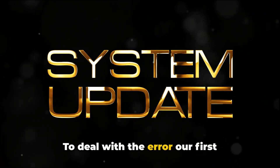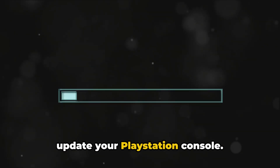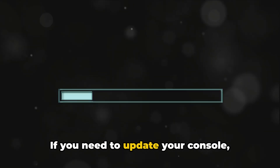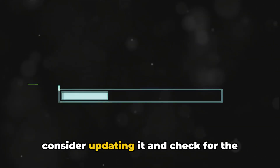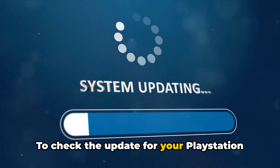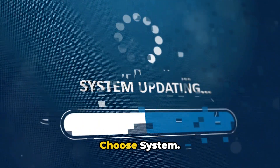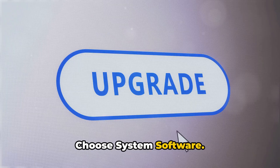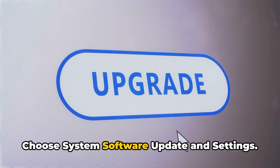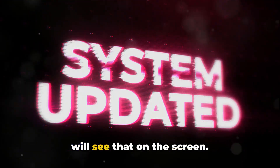To deal with the error, our first suggestion will be to check if you need to update your PlayStation console. If you need to update your console, consider updating it and check for the error again. To check the update for your PlayStation 5 console, go to Settings, choose System, choose System Software, then choose System Software Update and Settings. If there is a new update available, you will see that on the screen.